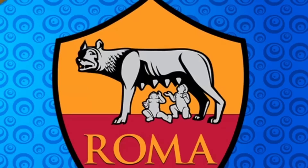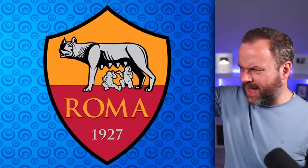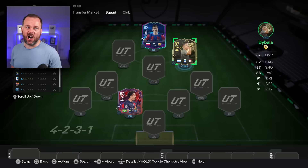First of all I was like, oh, it's the one on the right. Easy. But I'm not entirely sure. I just realised it's a wolf with babies. That is weird. I'm going to say the one on the right is the real one, though. But is that really their badge? We got it right. But that's a bit strange, isn't it? Their highest rated player is Paolo Tabala's Team of the Week. And he can play at CAM.